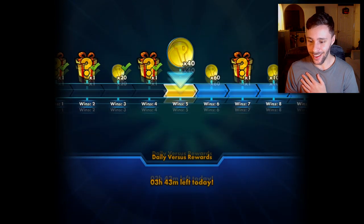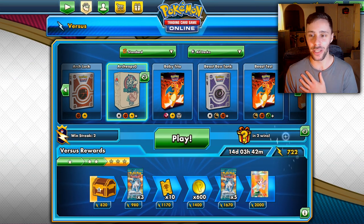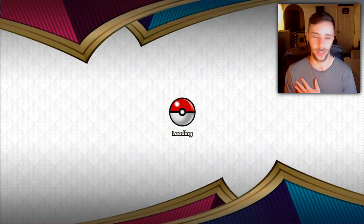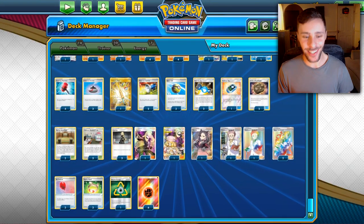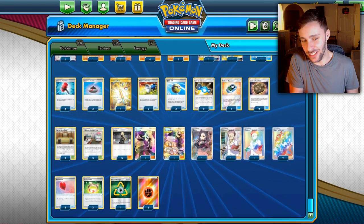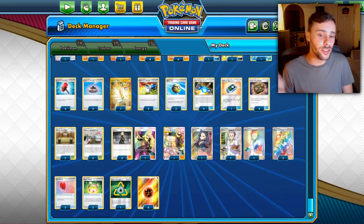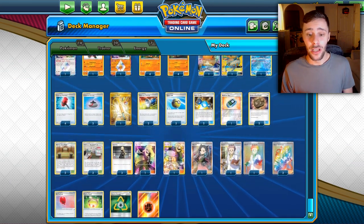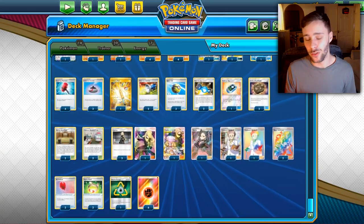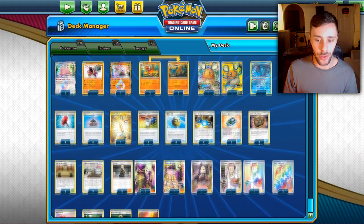I'm a bit skeptical of my recording equipment right now so we're going to keep it a short one today. Let's check out the list. I quite like this deck. The draw supporters look a bit weak on paper — three Cynthia, two Research, Caitlin, and Marnie is diverse but you're not getting maximum draw like playing four Research. I like the Marnie for small disruption, and Caitlin to recover Yell Grunts. Getting them back into hand guaranteed next turn plus free cards is a solid move.